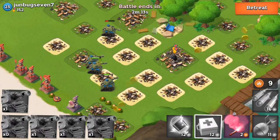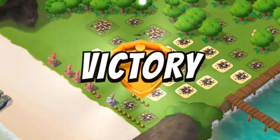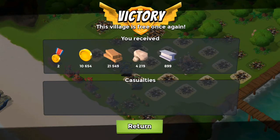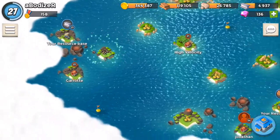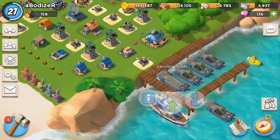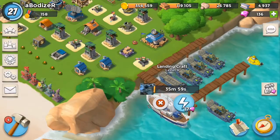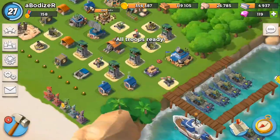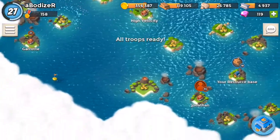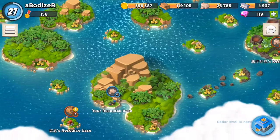Now we're going to the next raid, but I need to go back home to reinforce the tank that just died. The problem is tanks take almost 36 minutes each, so if it was two tanks that's about an hour. I usually don't like to wait, so I'll just use the diamonds to speed them up. Okay, so we are going to another base.